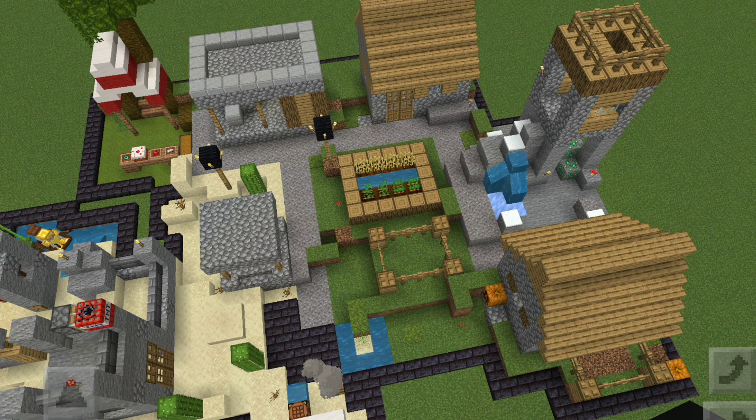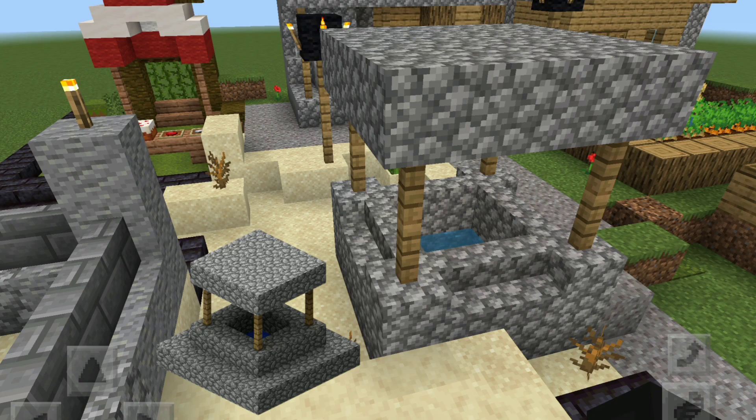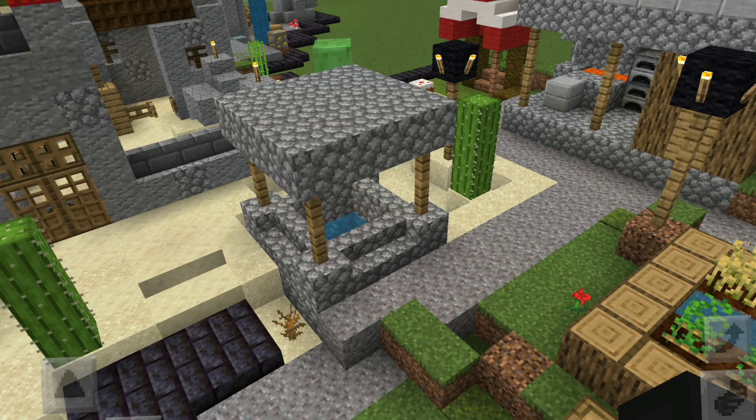Let's start from the corner where the well is. The well isn't accurate — as I mentioned it is a lot smaller than the actual Minecraft well, and the design also has some differences since the actual in-game design is fairly impossible to replicate in LEGO. But I think the most important thing is the fact that you can tell that it is a well.